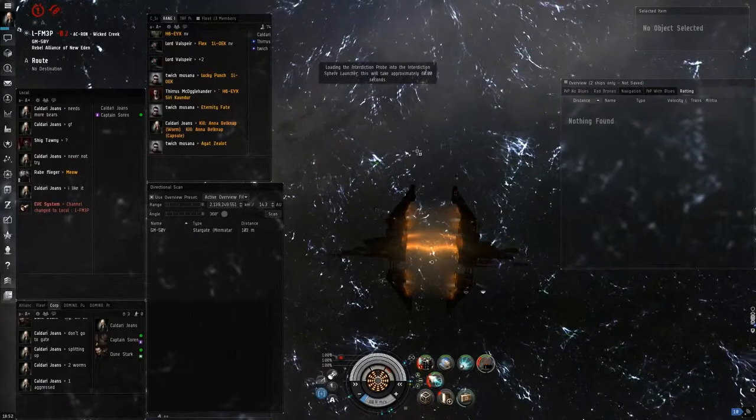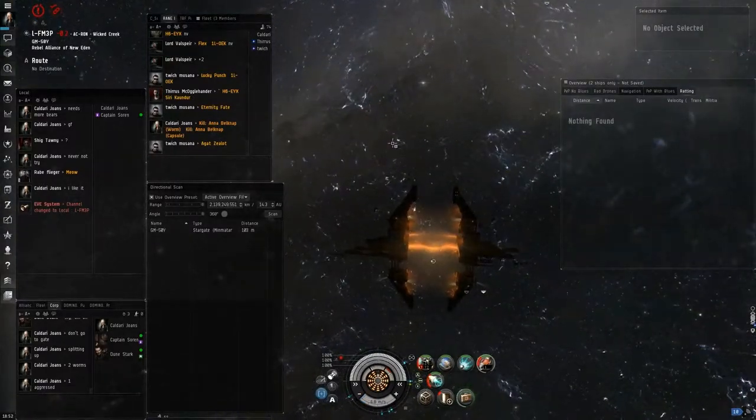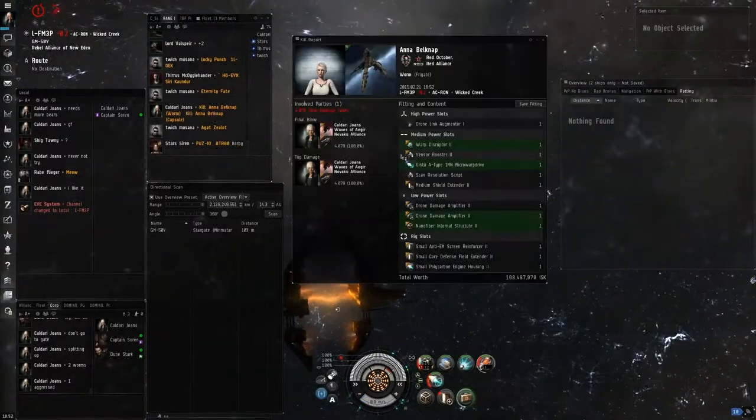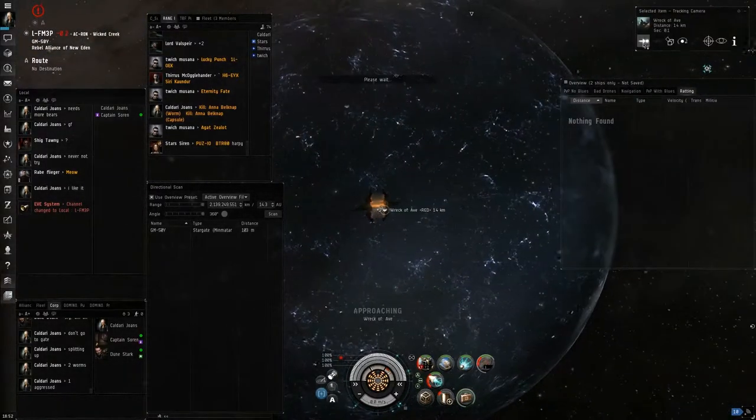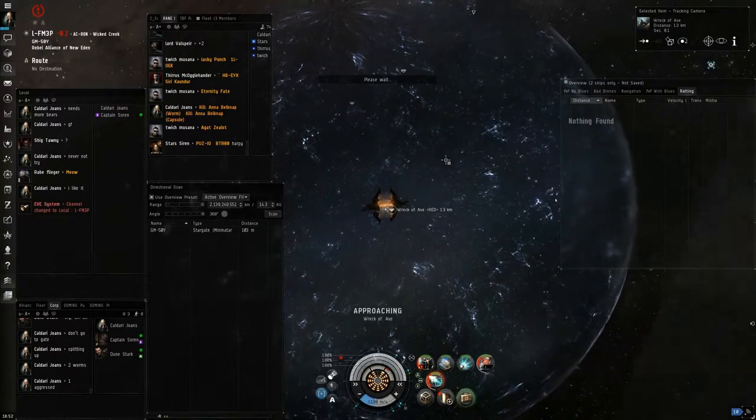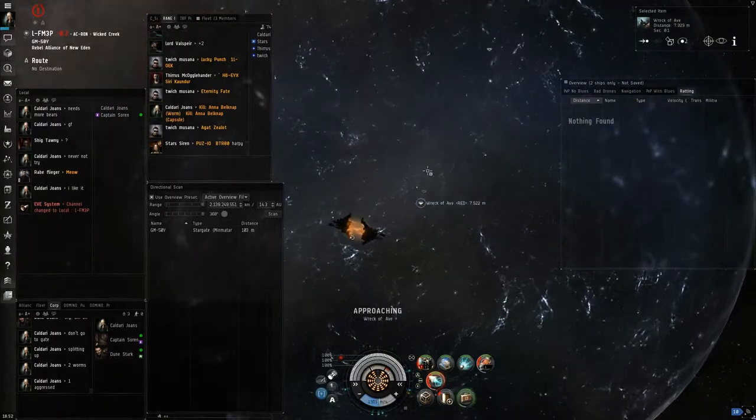So right now I'm here, I'm sitting on the gate, I've got scouts on both sides, and I know the other guy is still sitting on the gate. I know he's wanting to come through and aggress his buddy. The issue is, if I don't get a hold of these guys, they're actually faster than me.